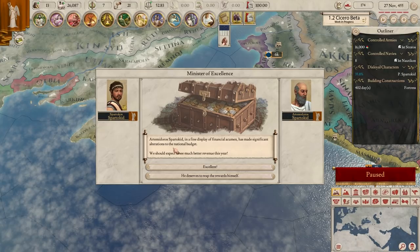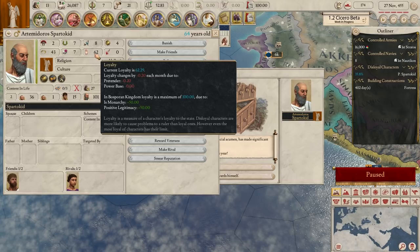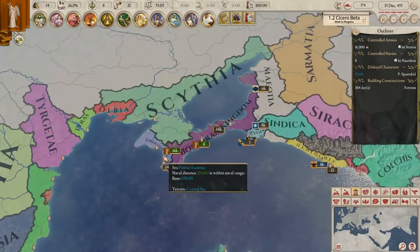Minister of Excellence event: Artemides Spartacid has made significant alterations to the national budget in a fine display of financial acumen - we should expect to see much better revenue this year. 10% tax bonus - excellent! Or he deserves to reap the rewards himself. But he's actually kind of low loyalty. He's a pretender to the throne - are you kidding me? No, I want the global benefit.